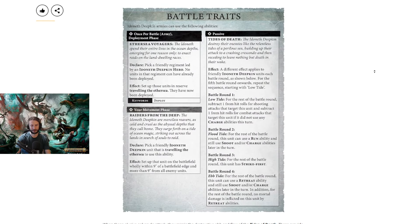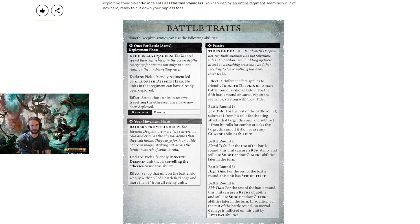Going right to battle traits. We have: pick a friendly regiment led by an Idoneth Deepkin Hero — no unit in that regiment can have already been deployed. Set up those units in reserve, traveling the Aether Sea. They are now deployed. Then pick a friendly Deepkin unit that is traveling the Aether Sea to use this ability. Set up that unit on the battlefield within 9 of a battlefield edge and more than 9 inches from all enemy units. So they can deep strike — cool.